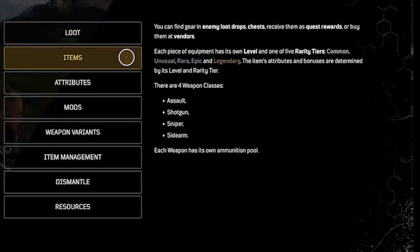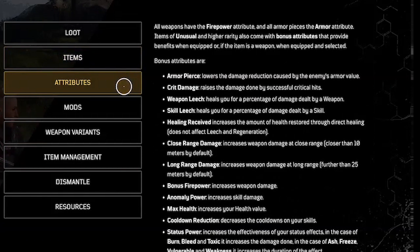You can find gear in enemy loot drops, chests, receive them as quest rewards, or buy them at vendors. Each piece of equipment has its own level and one of five rarity tiers: common, unusual, rare, epic, and legendary. All weapons have the firepower attribute and all armor pieces have the armor attribute. Items of unusual and higher rarity also come with bonus attributes that provide benefits when equipped. Bonus attributes include armor pierce, crit damage, weapon leech, skill leech, healing received, close range damage, long range damage, bonus firepower, anomaly power, max health, cooldown reduction, and status power.